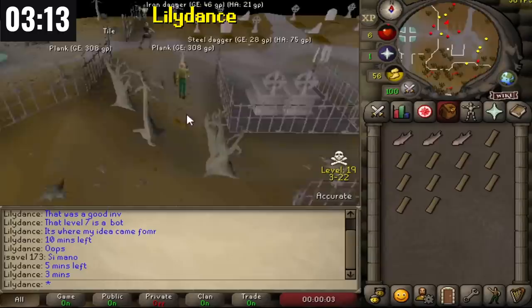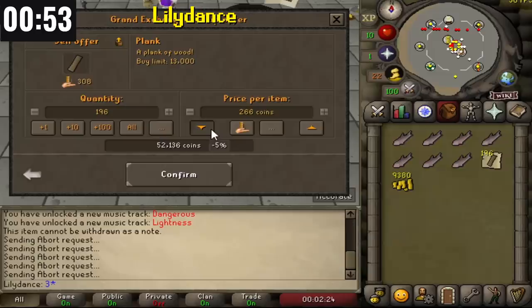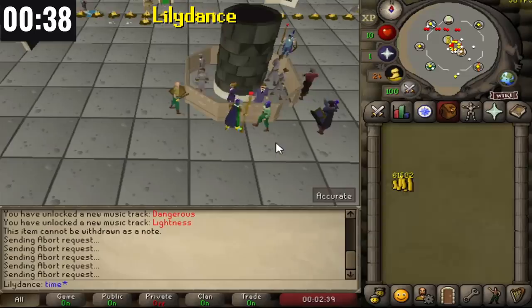With three minutes left, Lily Dance finishes their last inventory of collecting planks and heads back to the Grand Exchange. In less than 30 minutes they've collected about 200 planks, but they end up selling for less than the 308 GP average GE price. From the planks they got 52k, and after selling everything in their bank, they end with 61.5k — roughly 120k per hour.